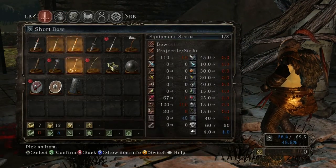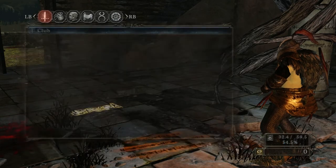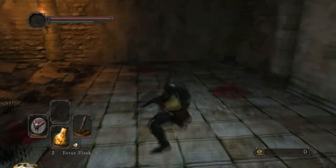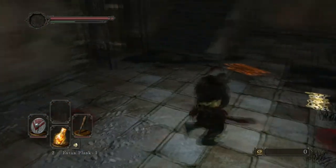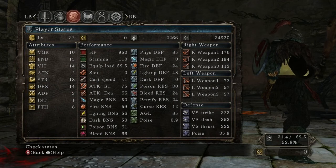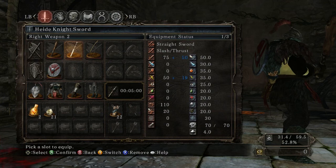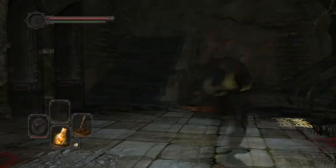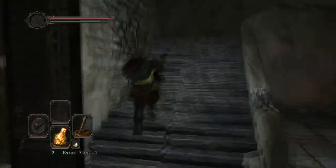Let's equip the club here. Same sort of animation as the mace. Looking at the damage comparison - the club does 176 damage total and the Hide Knight sword does a little bit more - but I think I'm still going to stick with the mace just to get used to the attack patterns.